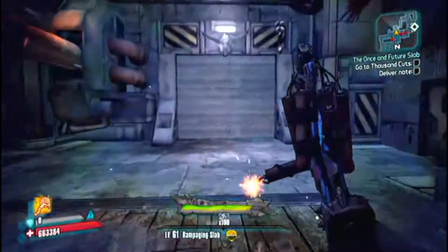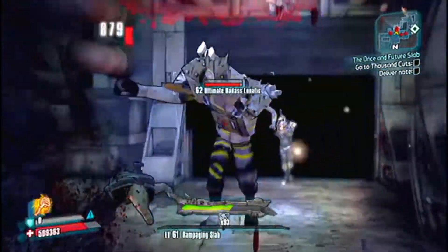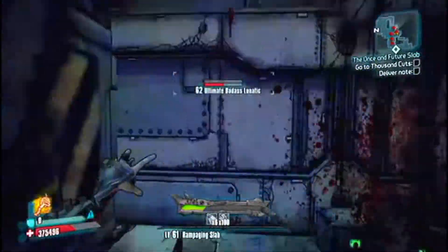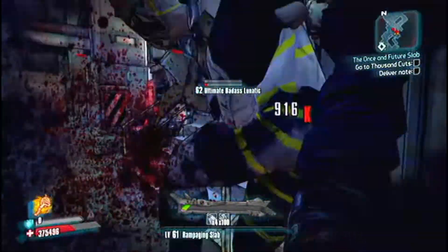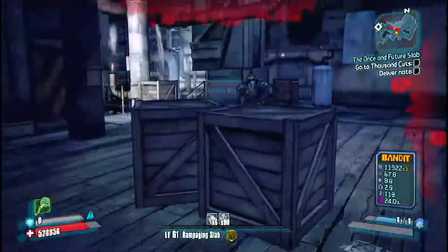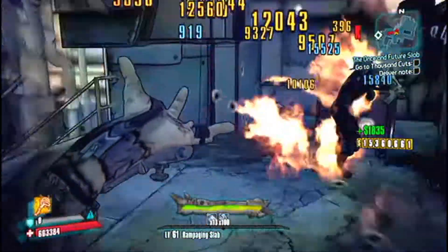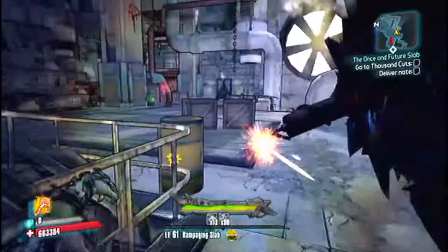Obviously I took the Buzz Axe Rampage skill — that's really not a choice. In the Mania tree I went with Empty the Rage and Feed the Meat, adding maximum health and melee damage respectively. 11 out of 5 on Fuel the Rampage with the class mod basically ensures that if you don't use Release the Beast, your skills will recharge very fast. And it lowers Friendly Fire damage to 1%, which really doesn't do very much at all.